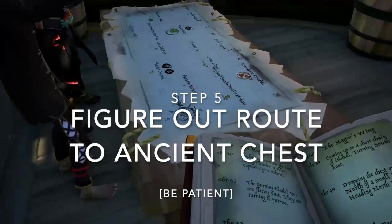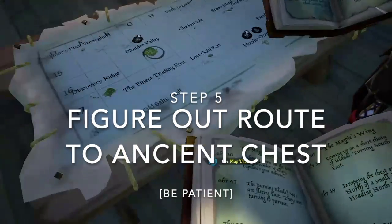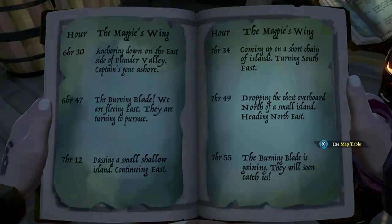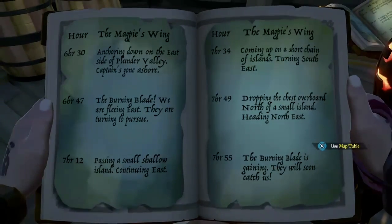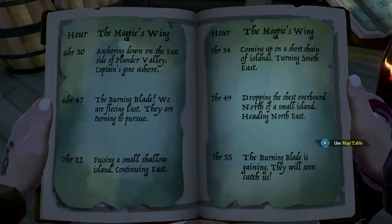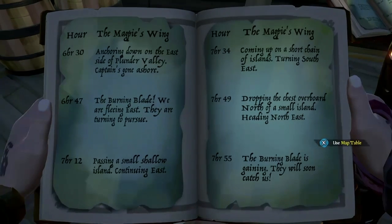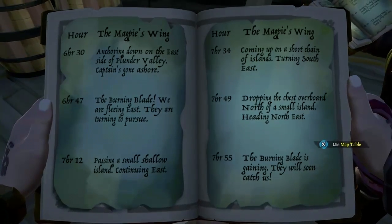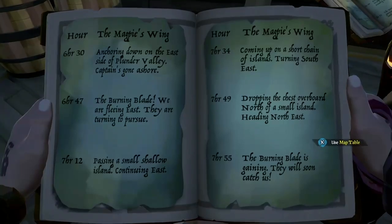Step 5: Figure out the route to the ancient chest. Read through the ship's log for clues about a sunken ancient chest. The ship's log will provide you with step-by-step directions of where you'll need to go. This is the part of the voyage where there are some variations, so you might have a different route. Make sure you stand by your ship's map while reading the compass directions, as this will make it easier to follow the route described.